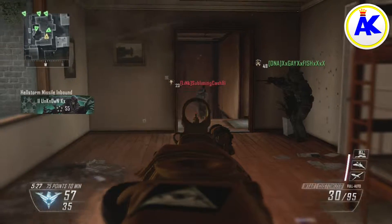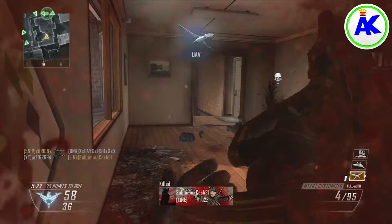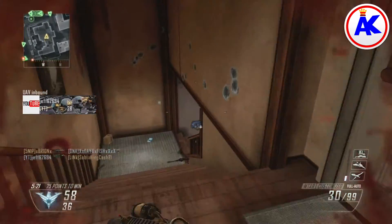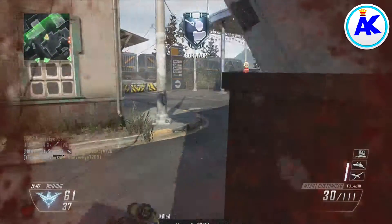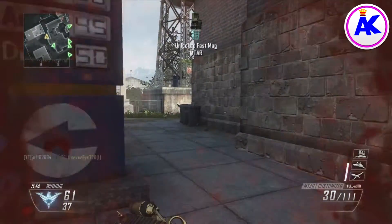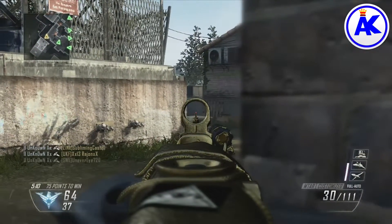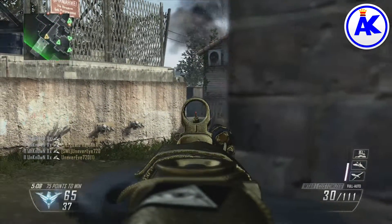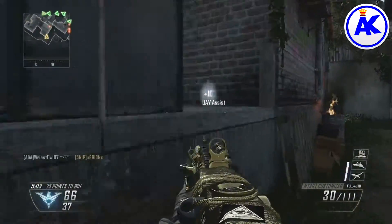Hey guys, today I have another patch notes video. I'm going to be going over the game settings update for Black Ops 3 for the PS4 and the Xbox One, and probably also the PC. This is version v.43.4.22.5. This update includes fall damage fixes, additional fixes for challenges tracking progress, AI score streaks will not affect team kill kick penalty, exploits have been fixed, and Shadows of Evil updates.